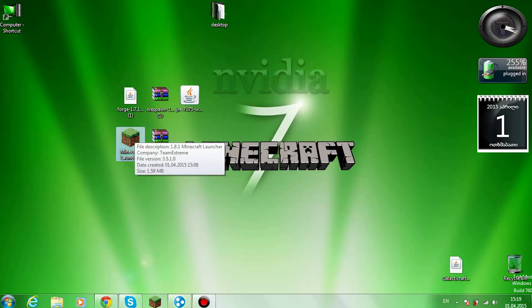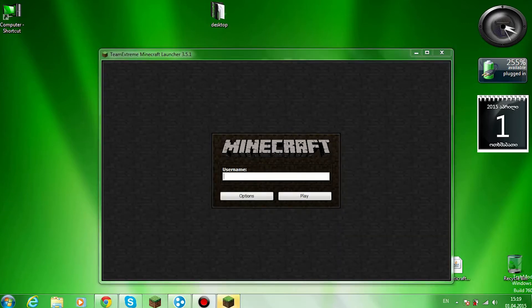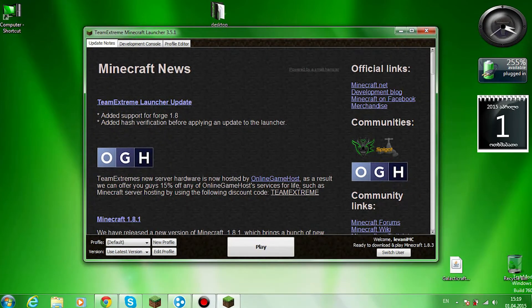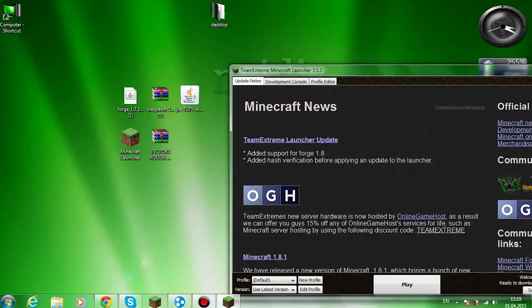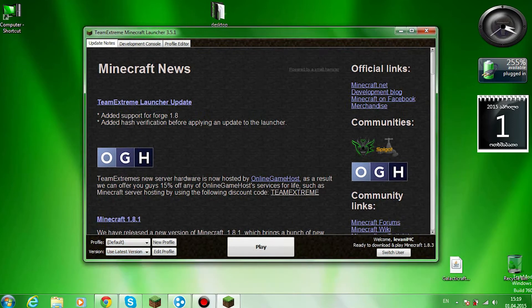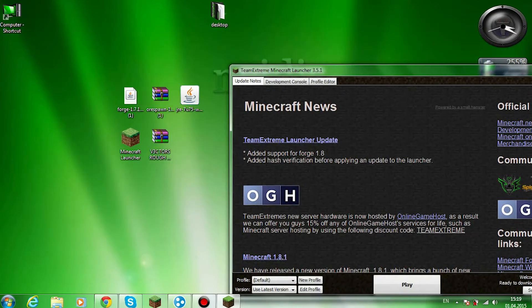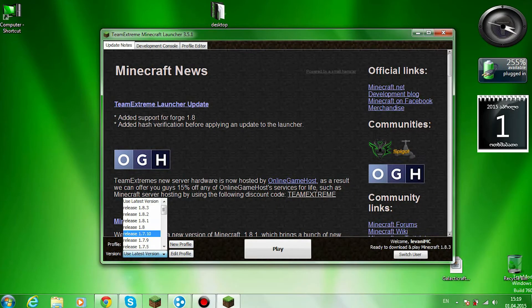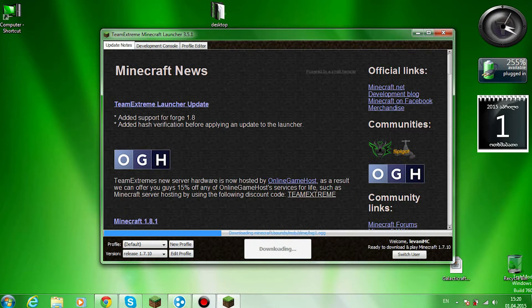First, I'm gonna show you how to install forge on Minecraft. First thing you need to do is just open your launcher and choose the version that you need to put forge in. Like I have forge 1.7.10, so I need to launch version 1.7.10. So yeah, launch it.